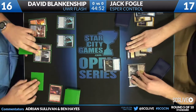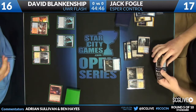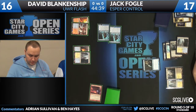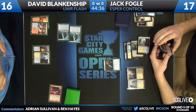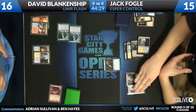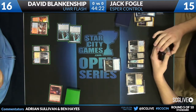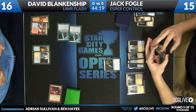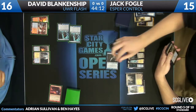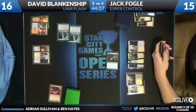David's gonna untap and draw, and sends in with both Augurs, dropping Jack to 15. Another pair of cards to consider that Jack might be thinking about are Moorland Haunt and Runechanter's Pike, both of which could be very dangerous if Drown Yard happens. David does not have either of those cards, but Jack does not have David's deck list. David does have a couple copies of Ghost Quarter, which could be relevant if the Drown Yard starts targeting him.